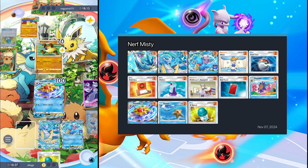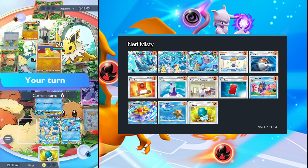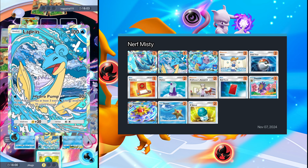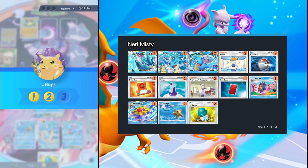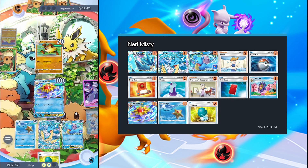Opponent retreats Primeape with X Speed and puts in Sandshrew — I can one-shot Sandshrew, but then Primeape could one-shot my Starmie EX. I drew another Staryu, played it just because. I want to kill Sandshrew, so I energy Lapras EX and Hydro Splash Sandshrew. No potion unfortunately. We go to two points, but he can take out my Starmie EX for two points as well.